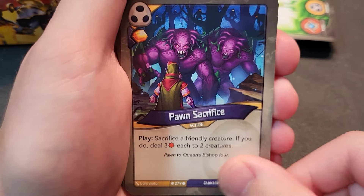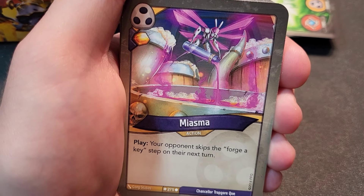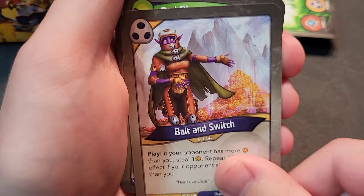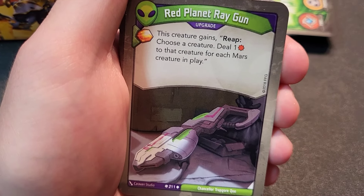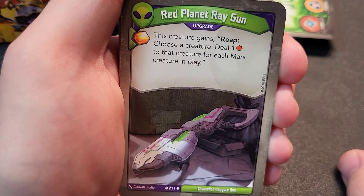Miasma — your opponent skips the Forge a Key step on their next turn. Bait and Switch — already seen it, still a great card. No rares in the Shadows section, but it's still really good.